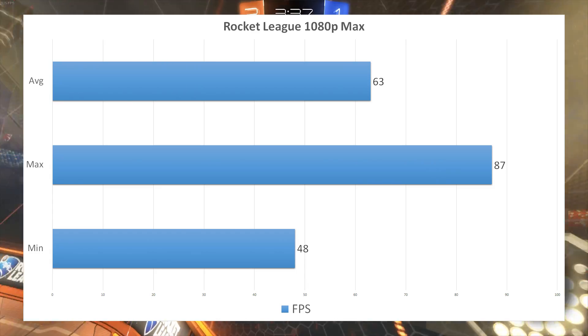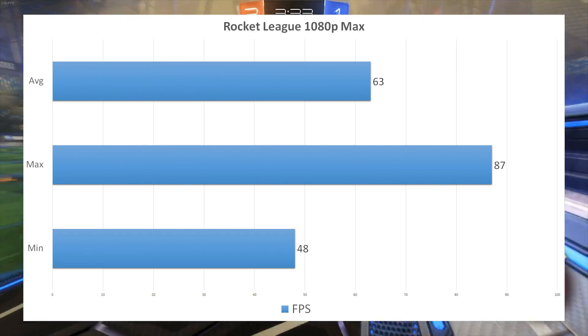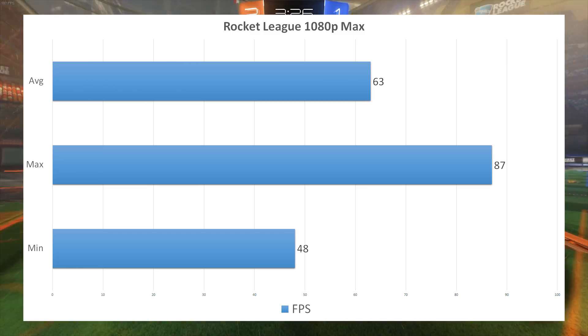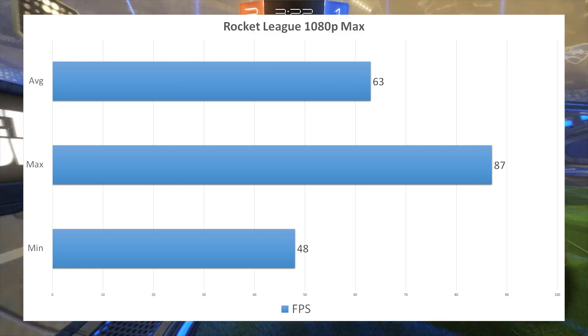First up we have Rocket League, a relatively easy game to run but nonetheless a very popular title in 2017. The results are pretty solid at max settings at 1080p, with a minimum of 48, an average of 63, and a max of 87 FPS. Rocket League is more than playable and enjoyable at 1080p.